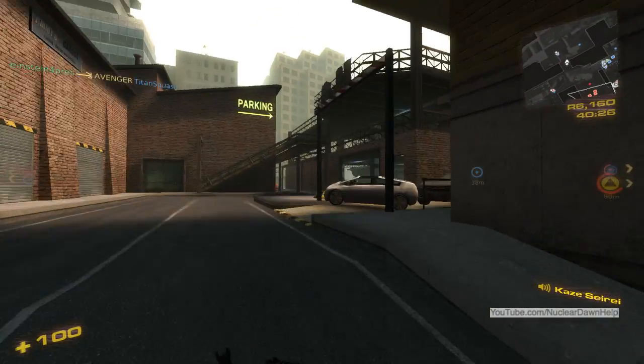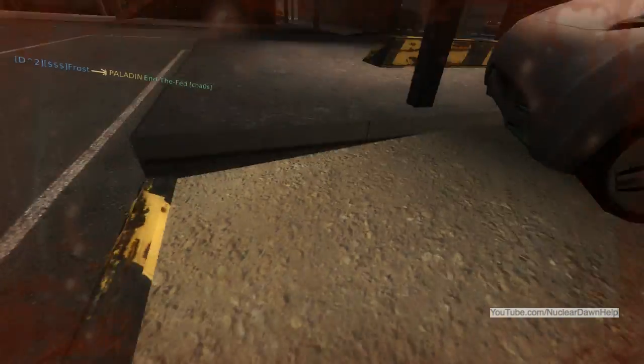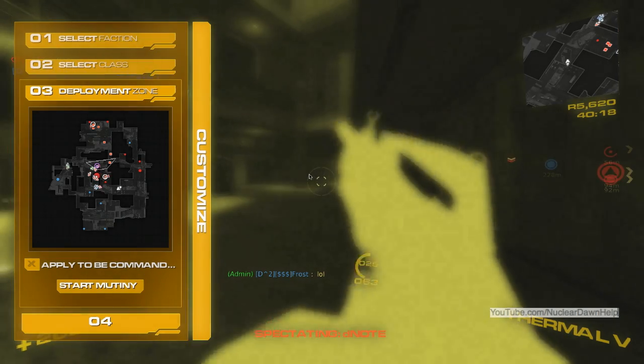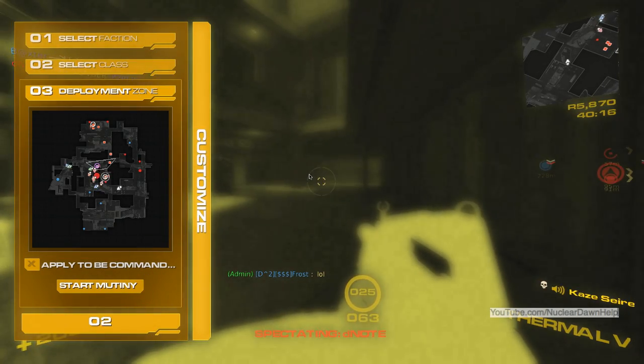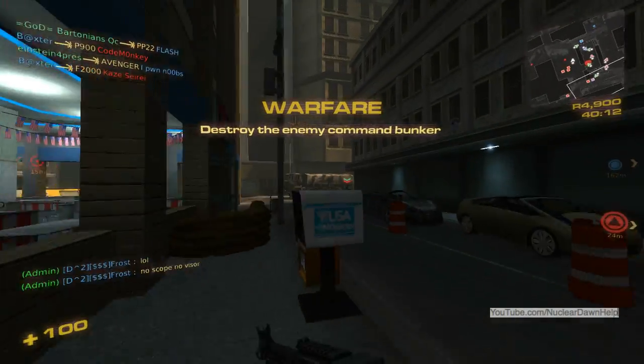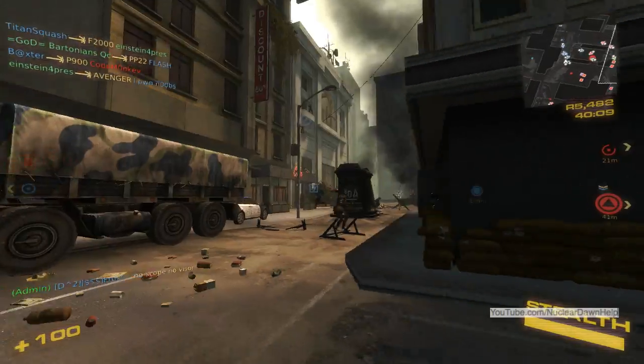Thanks for having me on Fed. In this video we are going to discuss the potential of effective squads in Nuclear Dawn. An effective squad can help give an advantage to their team. This advantage is necessary for commanders to grasp the battlefield and win the game for their team.